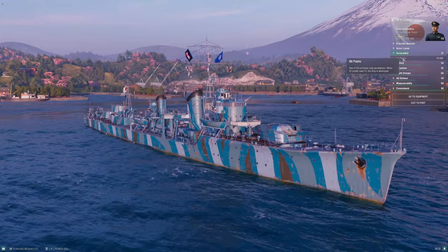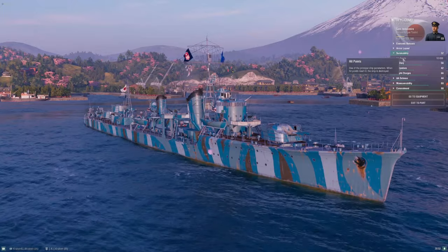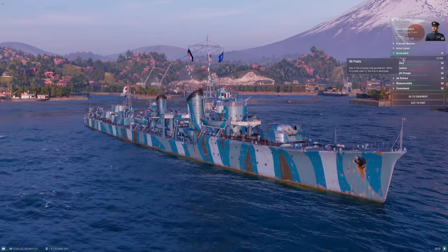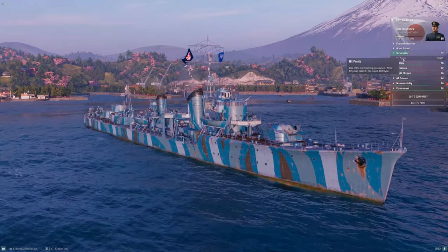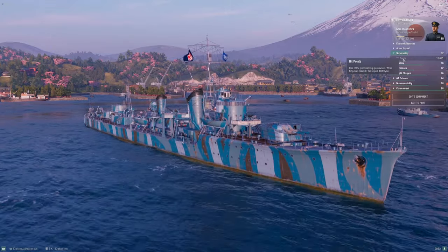Oosterylutlin ties her in HP, but the European destroyer gets a heal while Yugumo never does, so the effective health pool of the tier 9 European destroyer is definitely higher. The one premium with less health is Benham, the tier 9 American premium, but given that ship's insane torpedo DPM I think that's a fair balance.